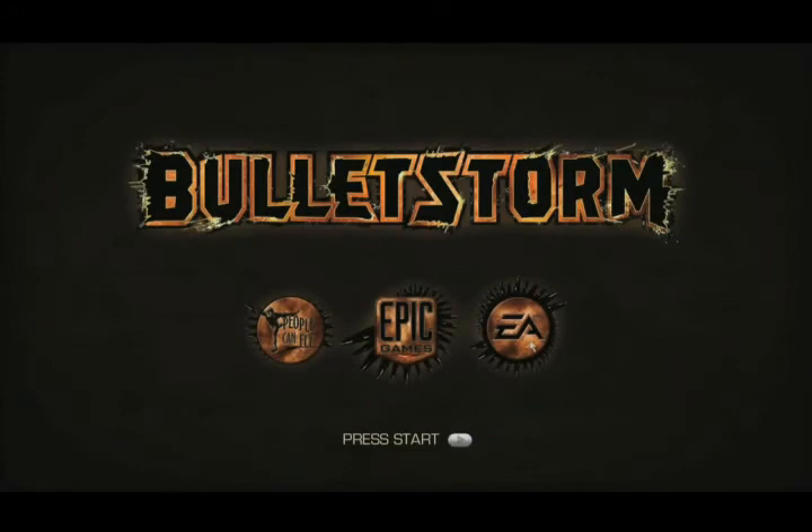Hey, what's going on guys? I'm Cliff Bleszinski. I'm design director over here at Epic Games. We're going to be giving you a director's commentary walkthrough of Bulletstorm. I'm going to show you some of the action in the game, some of the new verbiage that we've put into it that kind of makes Bulletstorm unique and interesting. We think you're going to like it — we seem to be in a world filled with lots of military shooters, and Bulletstorm is pulp sci-fi at its best. So let's check it out.